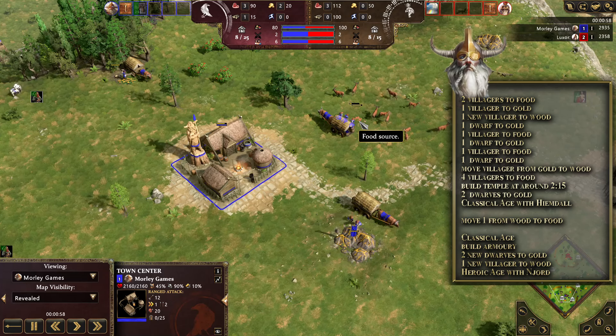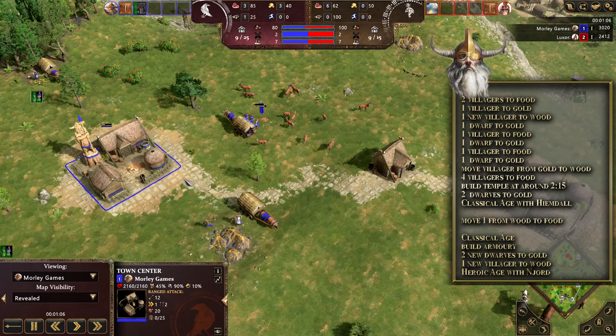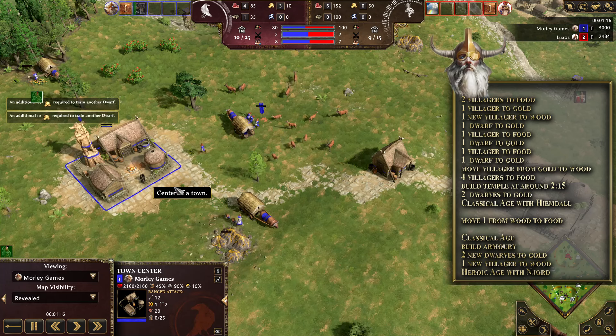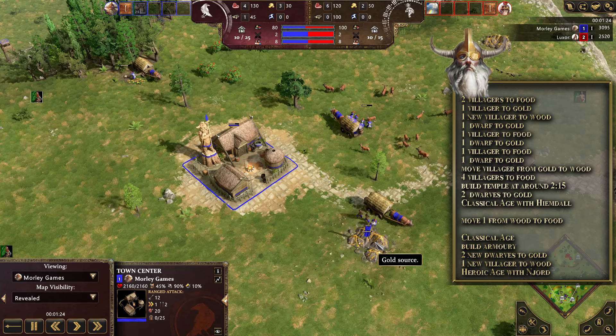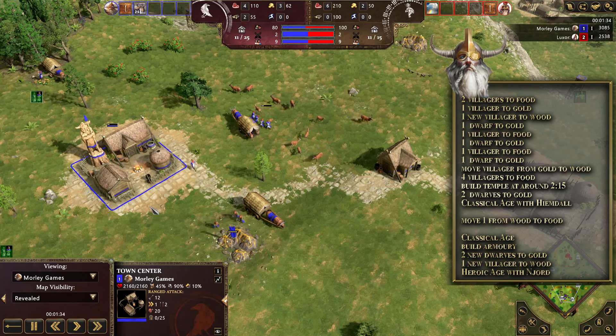It's a bit of back and forth, but essentially at this stage we're just adding villagers to food while slotting in a couple of dwarves during that time. We've got four on food. We're going to send one more villager and one more dwarf to gold — we only need three dwarves on gold total. Once that gold dwarf comes out, we send that gold villager over to wood, and from this point we just add four villagers onto food.